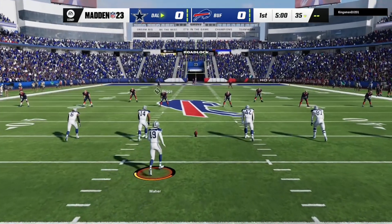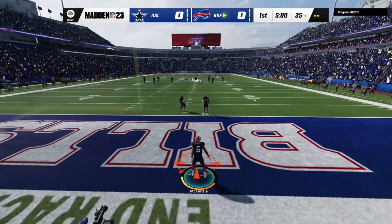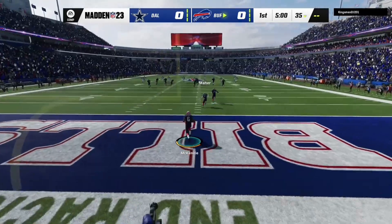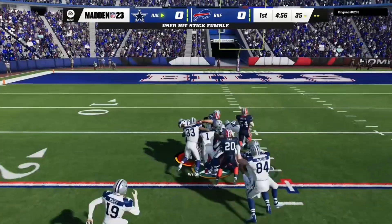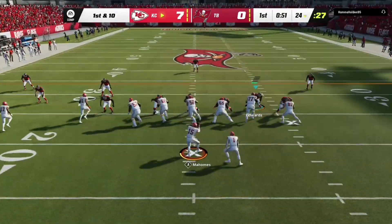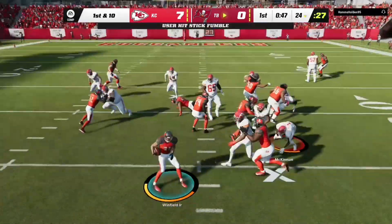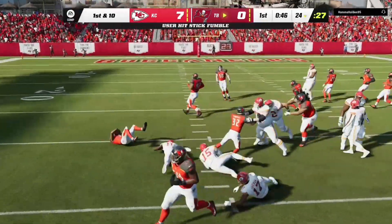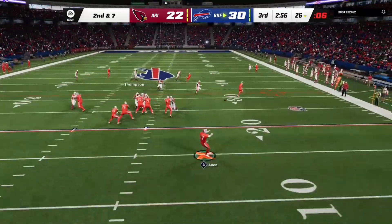They met in back-to-back Super Bowls in the 90s, and they're together again — the Cowboys and Bills are underway. From his end zone, Isaiah McKenzie, and look at this — right away, a loose football. McKinnon fumbled it, and it's picked up.